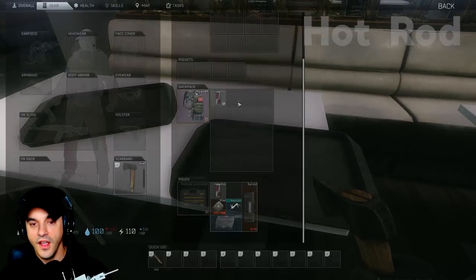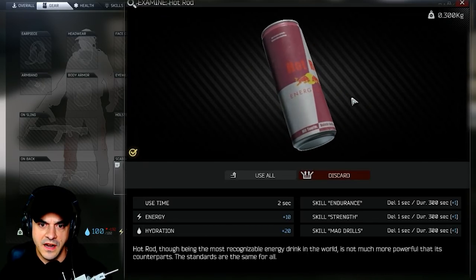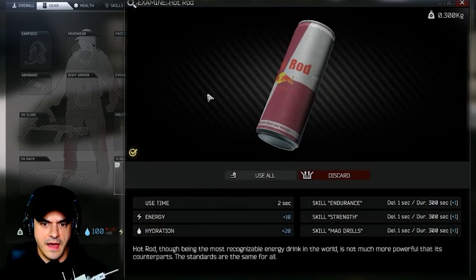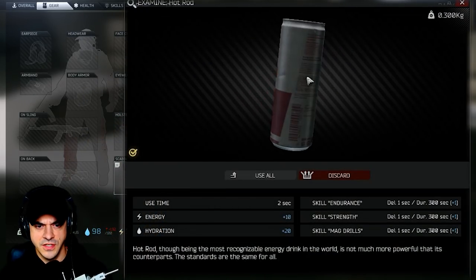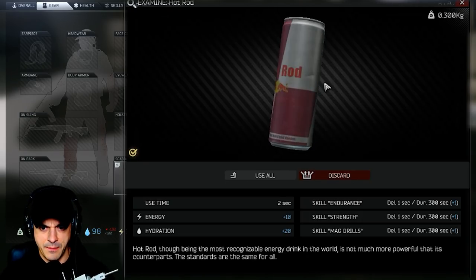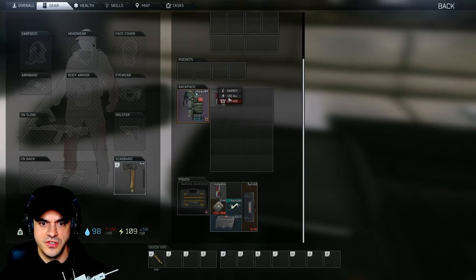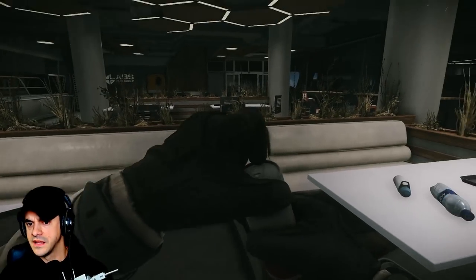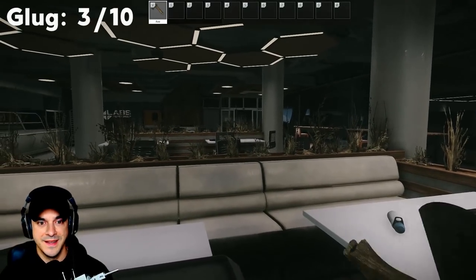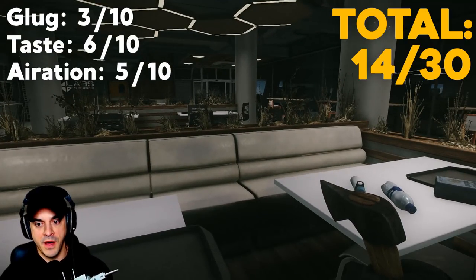Hot Rod — one of the most popular drinks in the Tarkov universe. The lore: though being the most recognized energy drink in the world, it is not much more powerful than its counterparts. We'll be the judge of that. Glug: three. Taste: six. Aeration: five. You get your money's worth on that one.